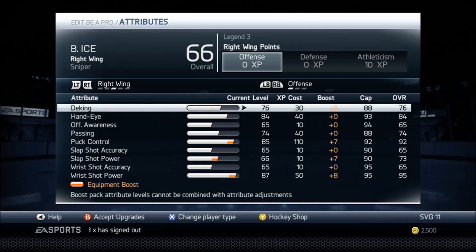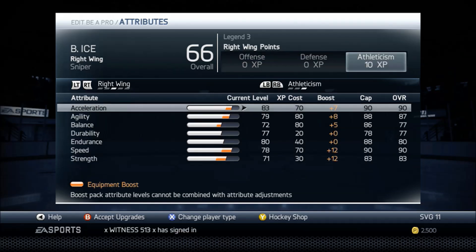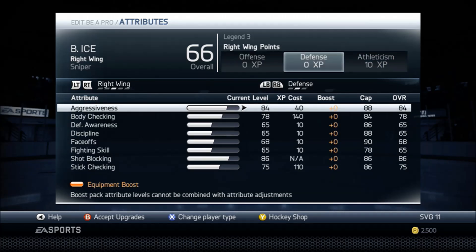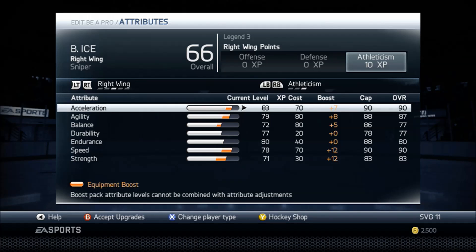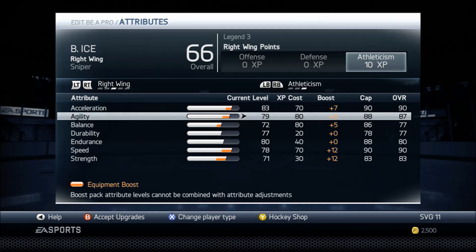Now go to athleticism — this is the most important page for any build. You can not add anything to the other categories and your guy honestly doesn't change that much. This is the one that really makes your guy worthwhile. Acceleration 90, agility 87 — I usually put agility at 65, but I switched cameras. I'm using a lower camera now because I want to score more. I'm tired of trying to set people up and they're not finishing.